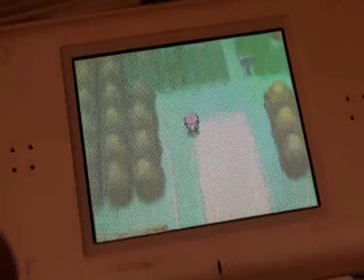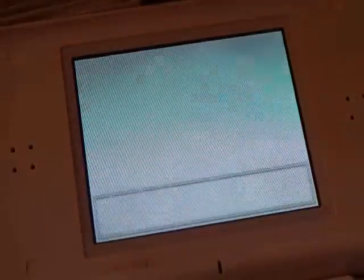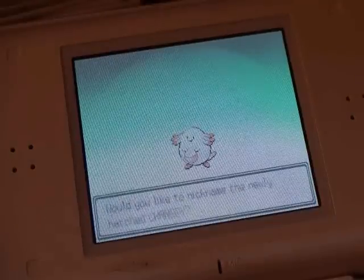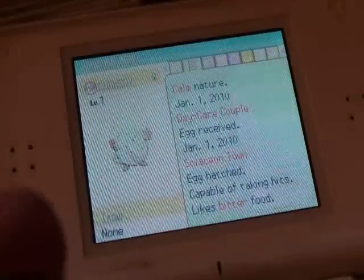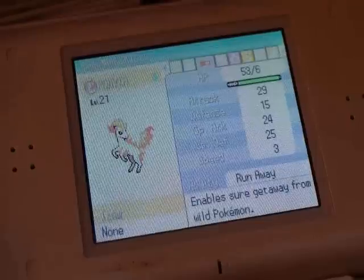Don't check its IVs yet. What you want to do is, if you have Fast Hatch on like I do, run down and you want the Chansey — or the egg of your Pokemon — to hatch. We're going to check what frame this egg was created on. So now you can check the IVs of both the Ponyta and the Chansey. This one's docile with those IVs.